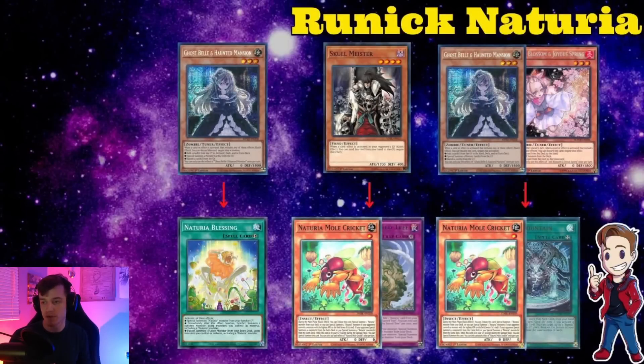Also, if Albion or Lubellion is in the graveyard, you can banish those with Bistials as well. Use these preemptively on Lubellion because Lubellion doesn't activate on summon. If your opponent has Albion in the graveyard, make sure you use Meister or Ash on Albion — it's a lot of free advantage you really don't want to give them.